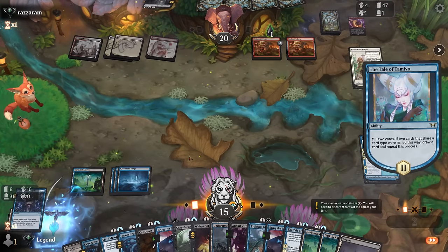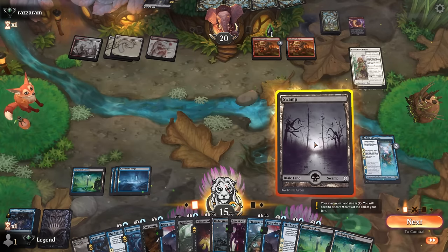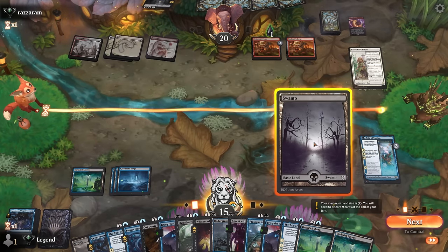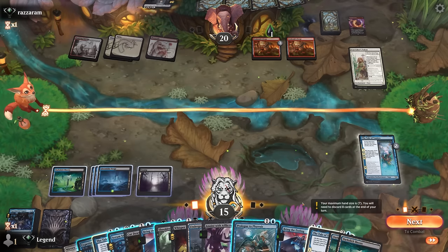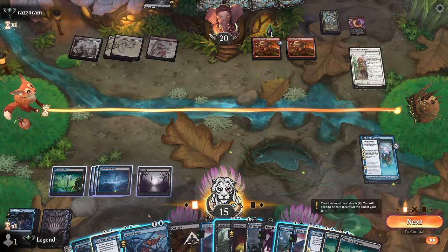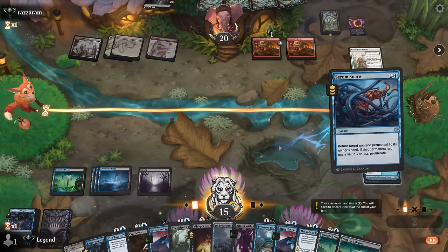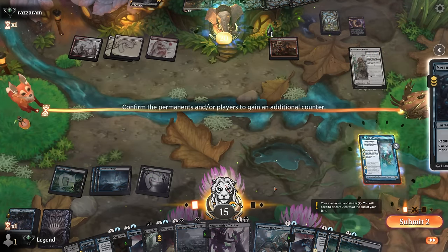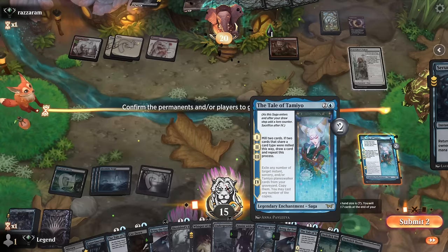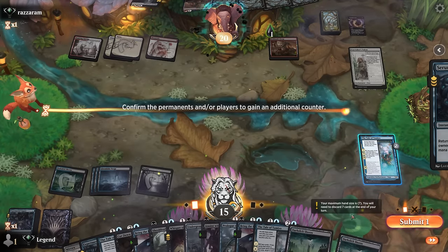We're going to end up drawing our entire deck. We've got a lot of cards in hand. Play a Swamp which enables all the Verges. Now it's just a matter of trying to unload as many spells as possible. We can Serum Snare to bounce the Forge and maybe counter it on the way back. I don't want to proliferate Tale of Tamiyo since I don't want to get to chapter four sooner — we've got plenty of cards as is.